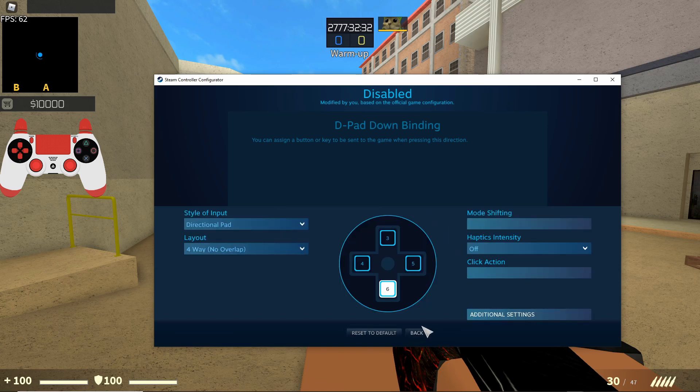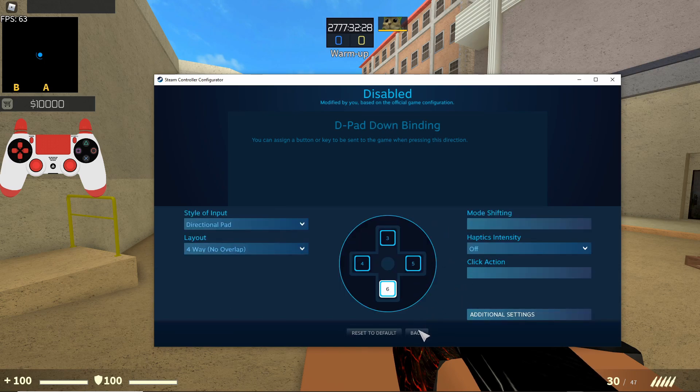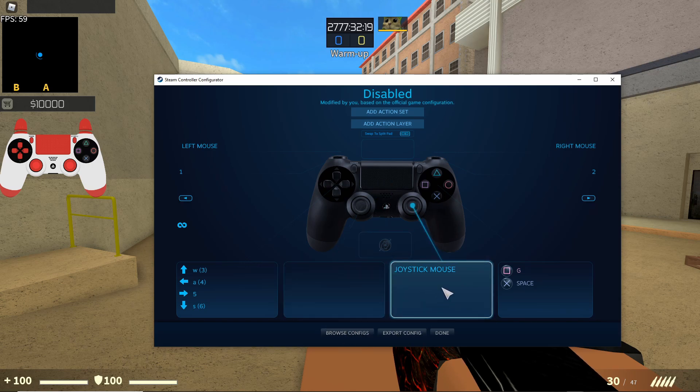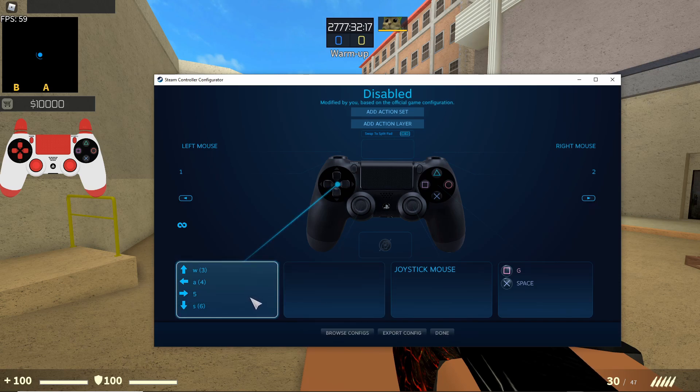You can also make different saves for the controller for other games if you want to. You can do Export Config and then Browse Configs. When you export it, it'll get saved in a folder or in the cloud.